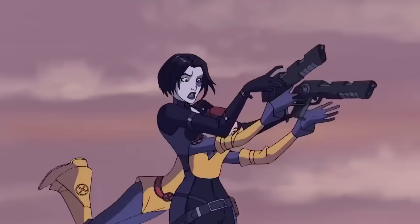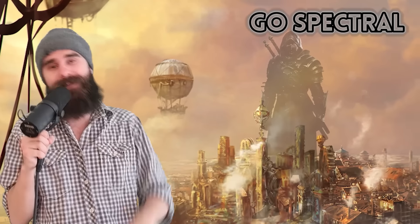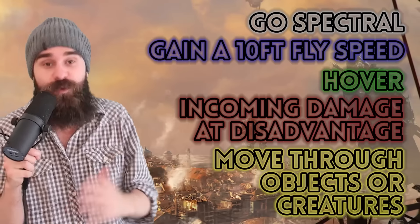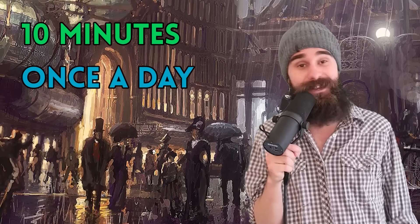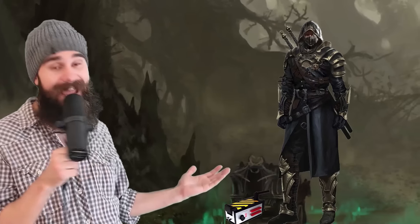At level 13, you go full Kitty Pride and can phase through objects. As a bonus action, you can go spectral, gain a 10-foot fly speed, hover. All attack rolls coming in at you have disadvantage, and you can move through creatures and objects as if they were difficult terrain. You do take 1d10 force damage if you end your turn inside an object, but you aren't pushed out or anything. So you can hide in the ground and just eat the 1d10 force damage each turn, popping out to stab someone in the back and then vanishing underground again. It lasts for 10 minutes, and you can do it once per long rest for free. However, you can do it additional times by simply shattering a soul trinket.